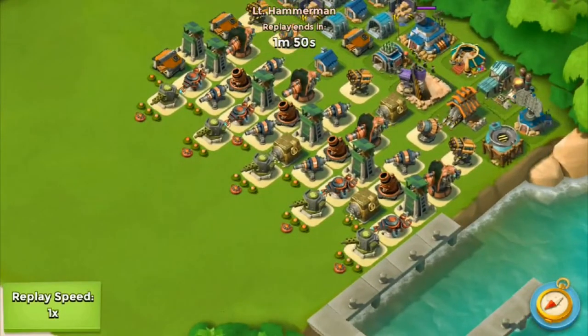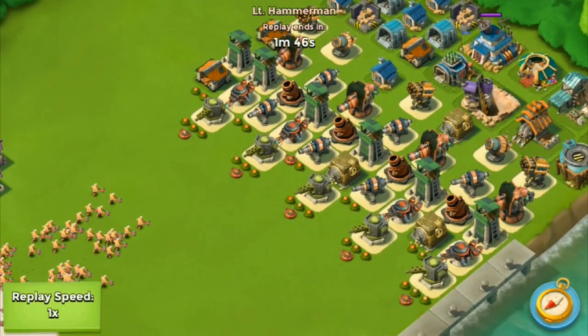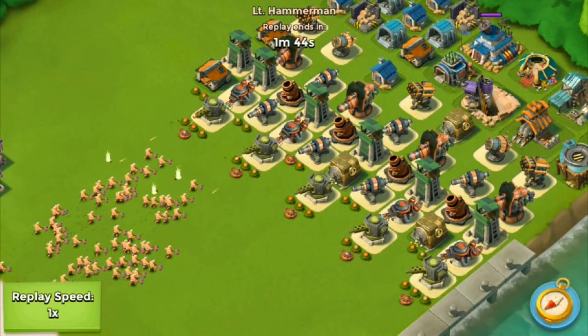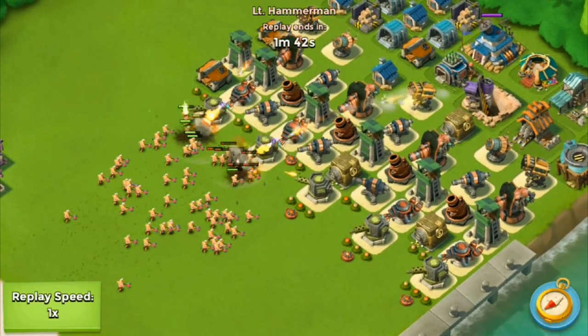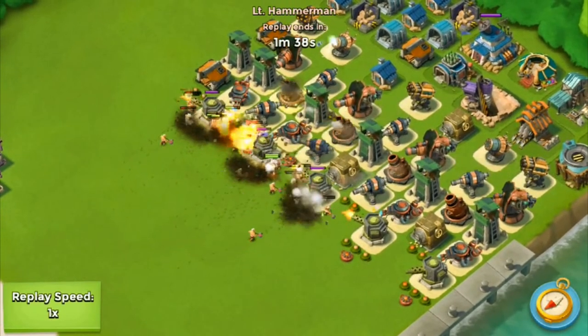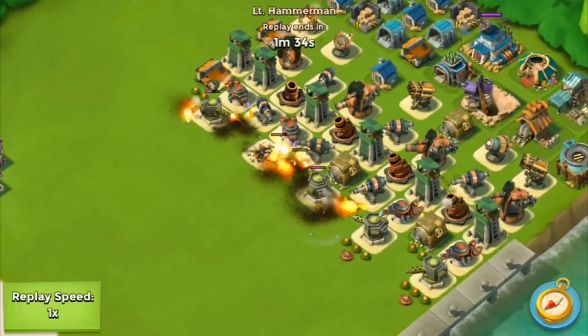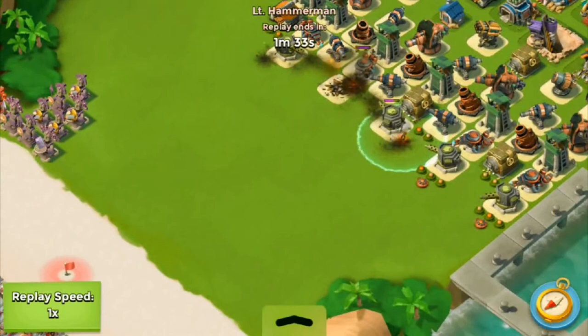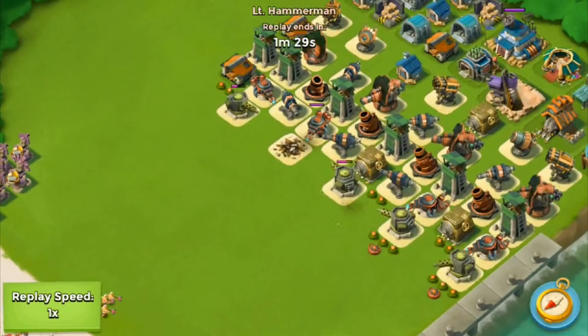So here's my new base. The goal was to take out the warriors first, so that's why the mines are up front and the machine guns too. You're always going to be hit by some type of building - as you see here the machine guns are tearing apart those warriors. That's the goal. There's a flamethrower in the back, mortars, and everything behind that.